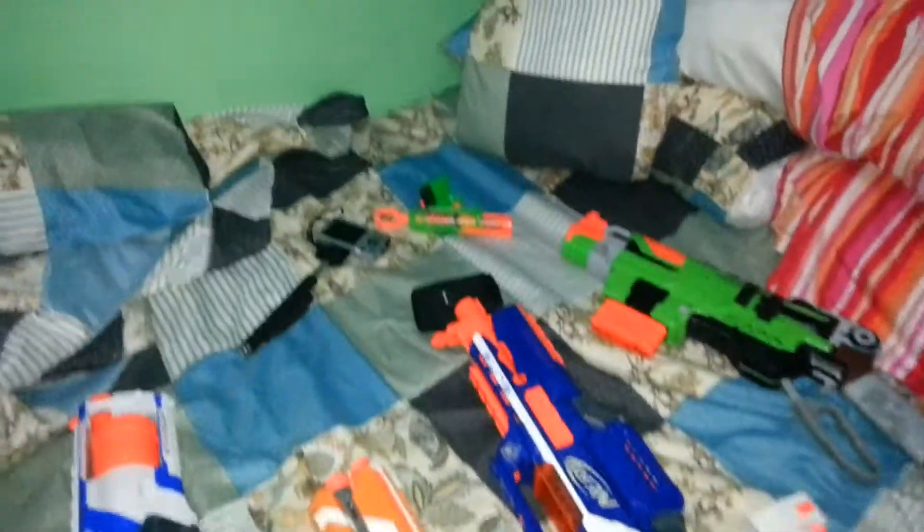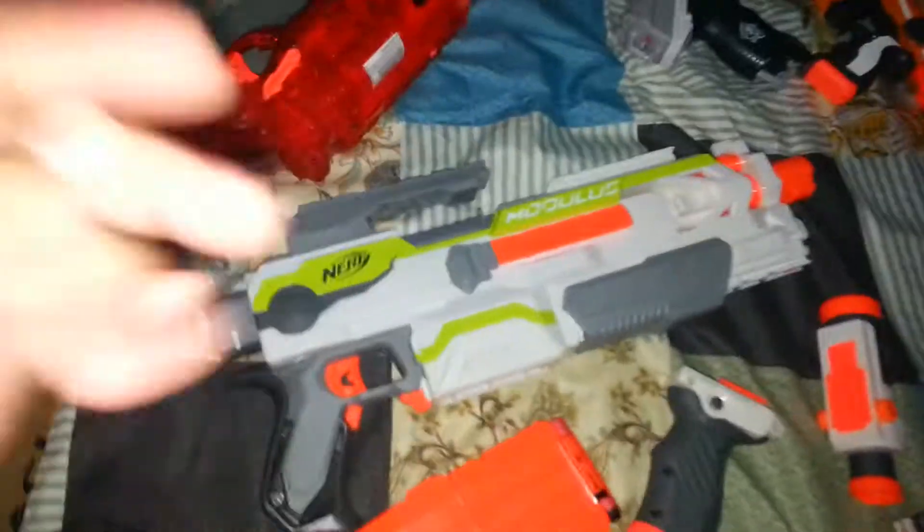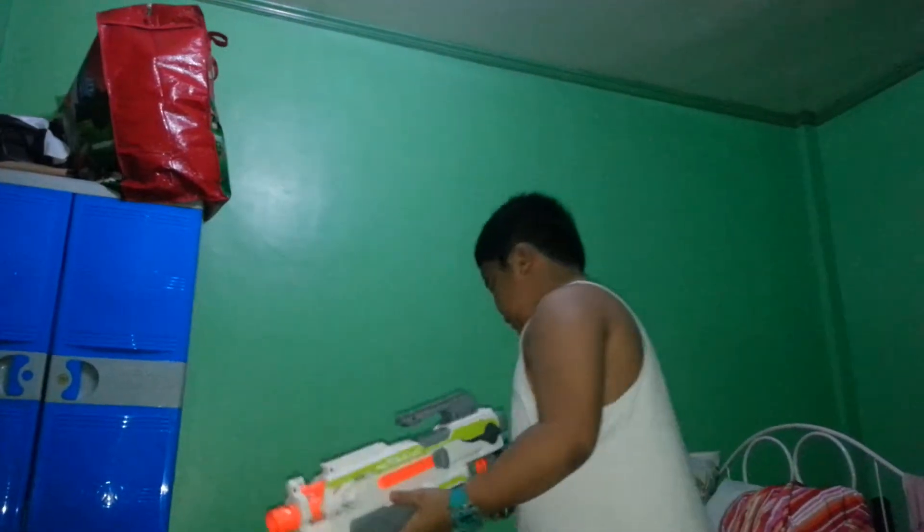The next blaster is the one and only Modulus ECS-10. Nobody likes you Glow Shot, so get out of here. Okay, so we've got the Modulus. It comes with a 10-dart clip, it's got a foregrip — or just a grip, whatever you want to call it — a scope, and a barrel extension. You also have the stock right here. I like the Modulus because it's a pretty neat blaster and there's a lot of things you can do with it. It's a semi-auto blaster and it's pretty big.